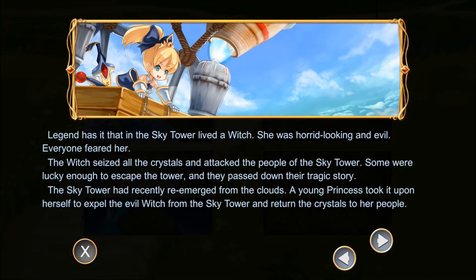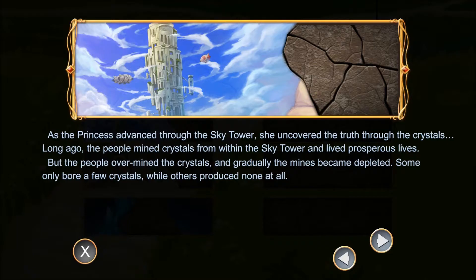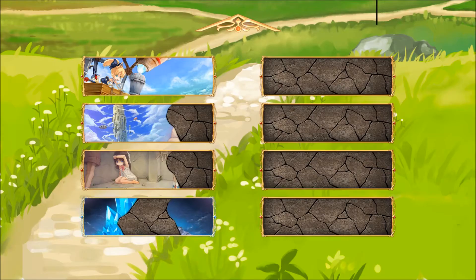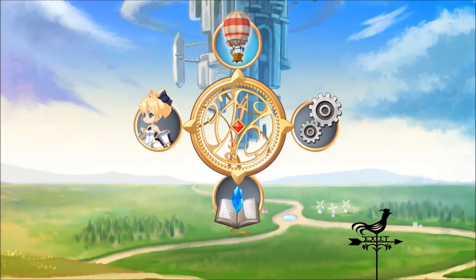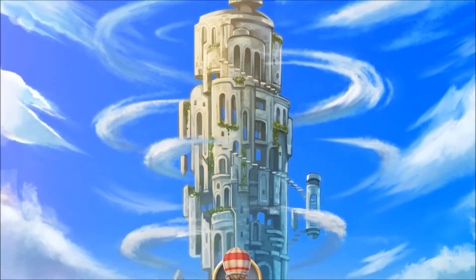The story of this game is basically trying to clean the sky tower. The witch seized all the crystals, attacked people in the sky tower - some were lucky enough to escape and passed down their tragic story. The sky tower recently reemerged from the clouds and a young princess took it upon herself to expel the evil witch and return the crystals to their people. You unlock these little murals as you get deeper into the game, revealing more of the story. To unlock the story you actually have to collect crystals in each level.